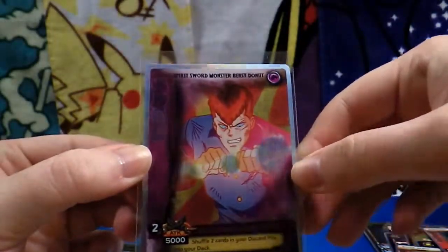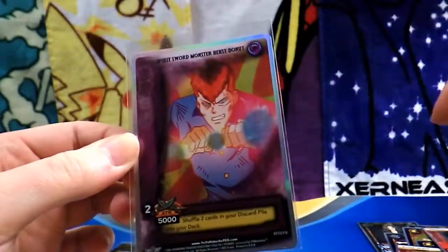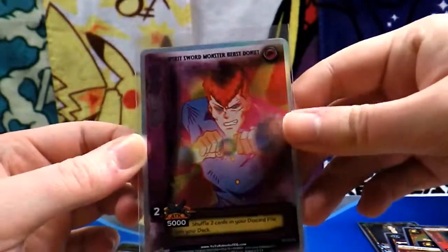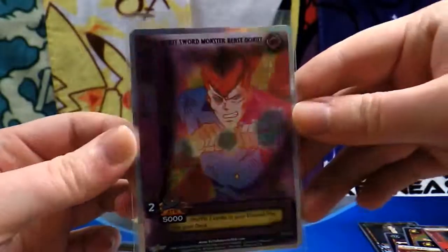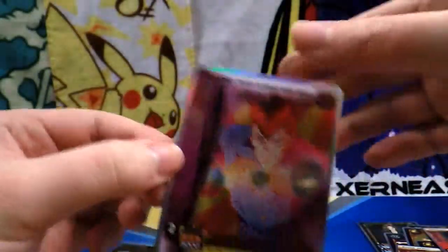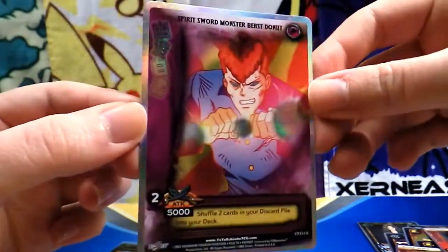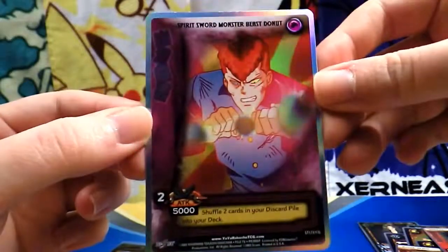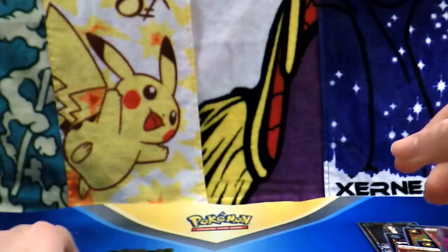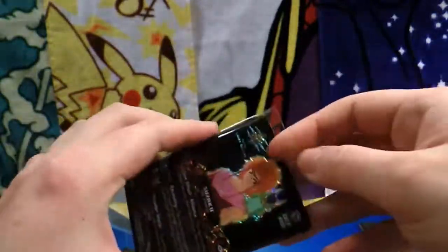Spirit sword monster beast donut — oh my gosh, that was from an episode where he like threw his sword through monsters and then connected them around. I remember that. Even his eyes are hollow. Let me pull this out of the sleeve. Dude, probably my favorite card, no doubt. Kuwabara is the man. Fantastic. Oh my god, I can't believe you sent extra cards even. Selfless, you're a beast, you're awesome. Everyone needs to check out his channel — I can't stress it enough, he is just such a cool guy.